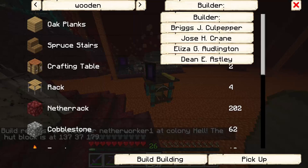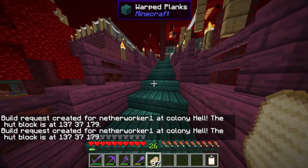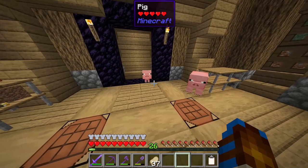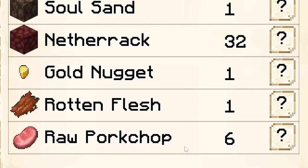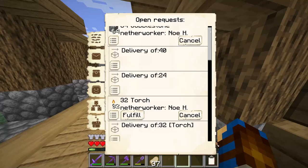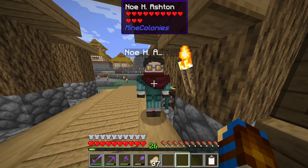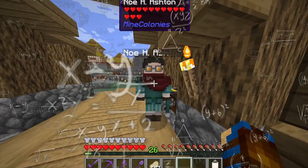Null has returned. What did he bring back? In his inventory: eggs, gravel, soul sand, netherrack, a golden nugget, and six raw pork chops — plus it looks like he brought some pigs from Hell. He's already requesting items for another trip. If I give him better gear — say diamond — and something more edible than carrots, will he bring back better materials? There's really only one way to find that out.